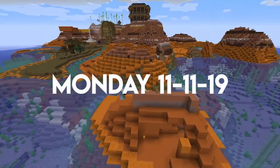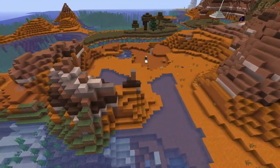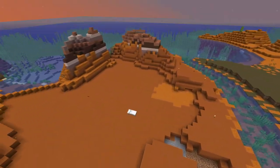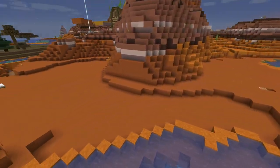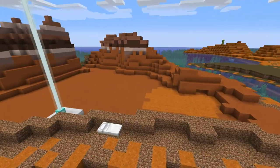On Monday I decided it was finally time to terraform the mesa biome even more by removing all of the red sand in the white area around me. In the end I ended up with a lot of red sand, to the point that I had to build a storage system outside because my tiny temporary storage system couldn't handle the amount.